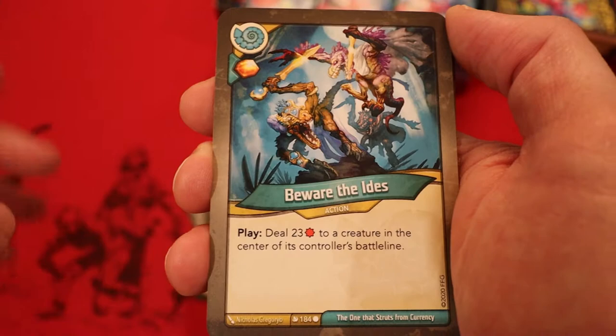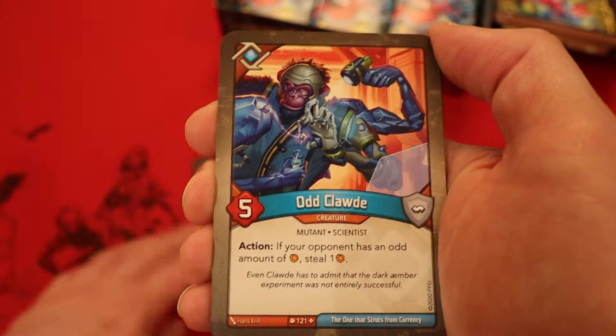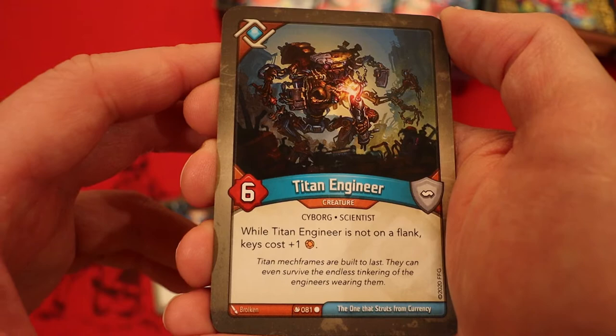That does finish it off, and look who it is — Odd Clawed with a damage pip. Five power. Action: if your opponent has an odd amount of amber, steal an amber. A second one of those. Positron Bolt — Amber, have you play it. Deal three damage to a flank creature, two to its neighbor, and one to the second creature's other neighbor. Titan Engineer — six power. While it is not on the flank, keys cost plus one amber. Increased key costs are always good. And a second one of those.